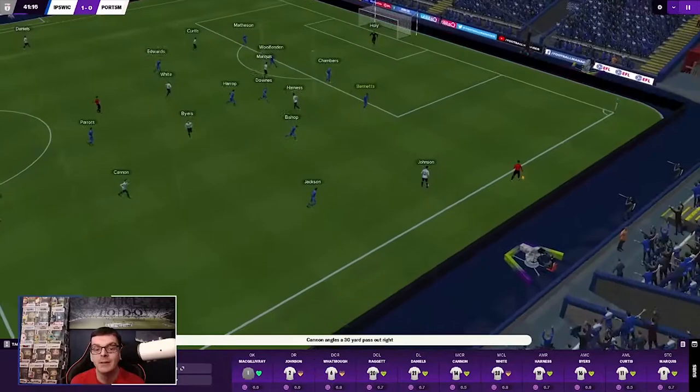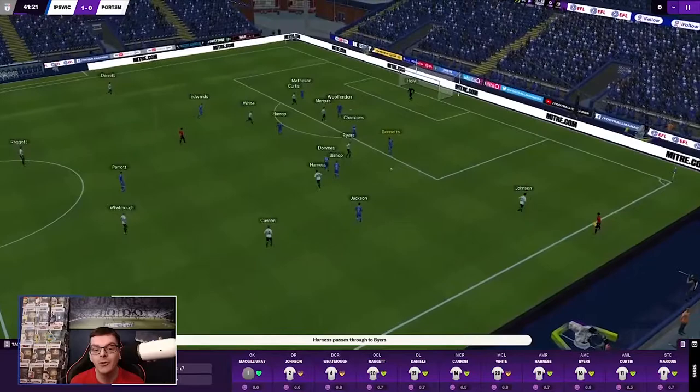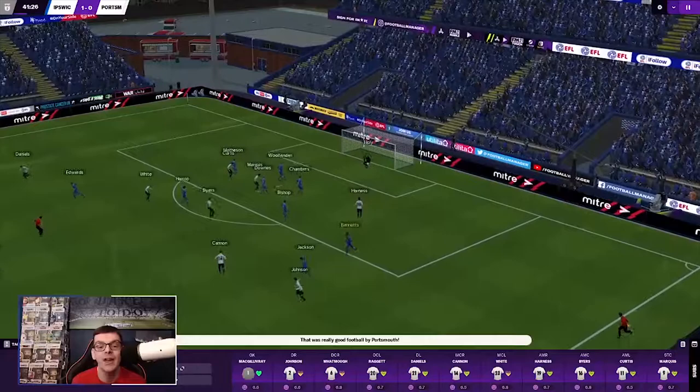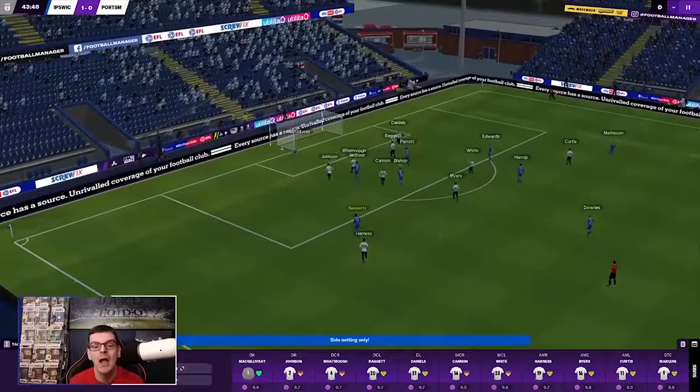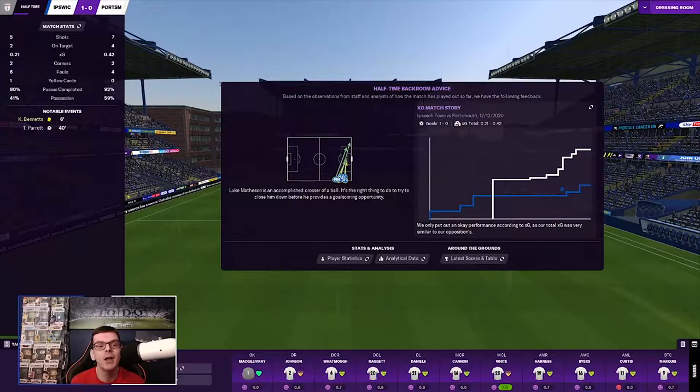Cannon looking wide for Johnson, Harness has gone inside of him. Into Byers, into Johnson, he's got to go into the middle towards John Marquis, head towards goal, Holy with the save — needs to try and get a little bit closer, at least it's under the bar. Downs into Bishop, on towards Jackson, into Bennett — Johnson's got to try and come across and it's wide by Bennett, not far away though. And that is half time.